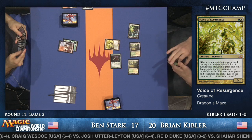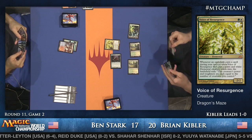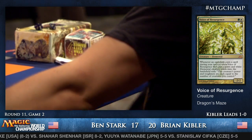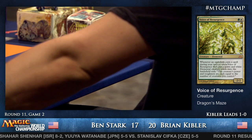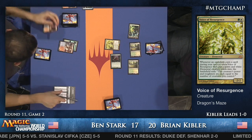One thing Ben is doing that some players don't is: after missing a land drop, he draws a land but thinks about whether to play it rather than just playing it immediately. It gives your opponent less information about what you're thinking. There's a Scalding Tarn for Ben Stark.